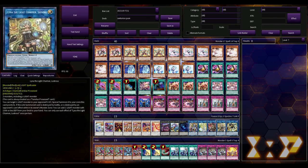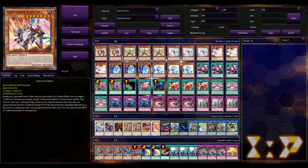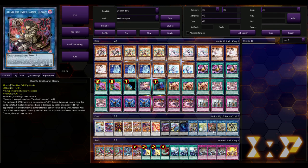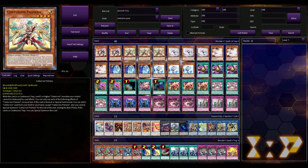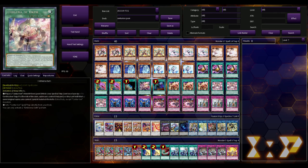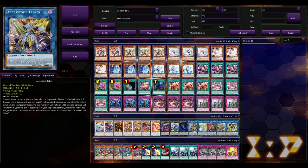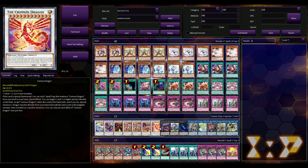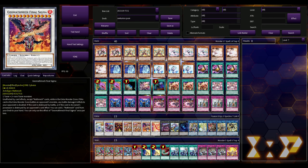For the extra deck, we're playing one Lil' Knight because it's good, one Lineup because we have several different attributes — this is Earth, this is Light, this is Dark — to climb into Access Code, one Dark for the same reason, and one Selene because these are all spellcasters. You can use Selene's effect to summon Primera and get a search, then since it's a link three you can climb into Access Code. One Dweller, one Boguska, one Sky Striker because it's a god card, one Crimson Dragon, and one Final Sigma because it's a generic level-twelve synchro. This extra deck has so much flexibility.